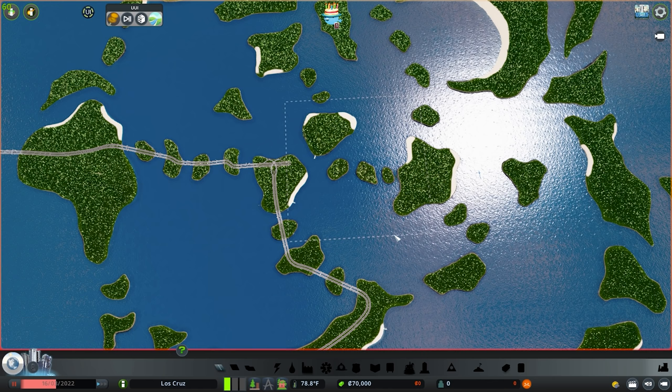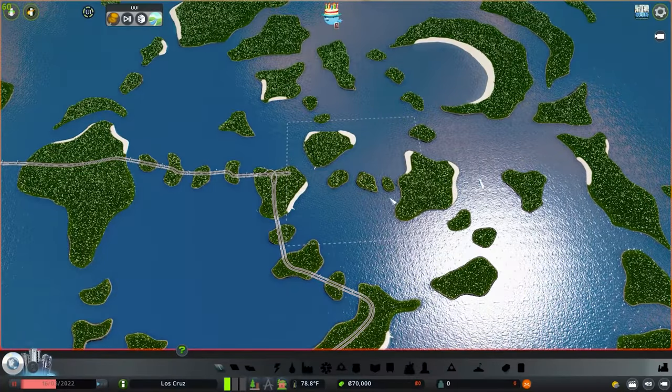We're going to be choosing one of these city starts for our next main series or secondary series. We're still going to be doing Crater Lake, but I just wanted to get two cities going so it allows me a little more room to be creative rather than putting pressure on. In this episode we're going to be doing something a little unique.